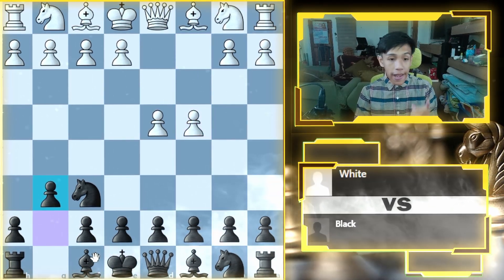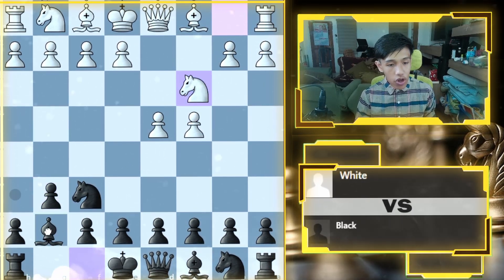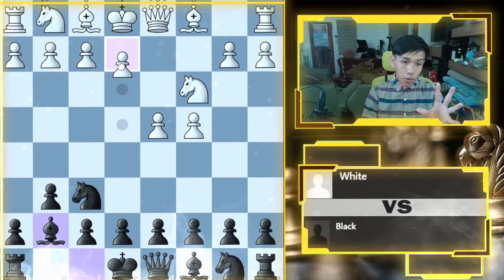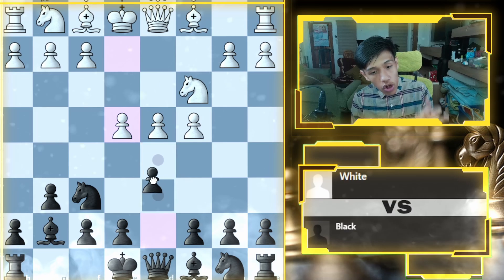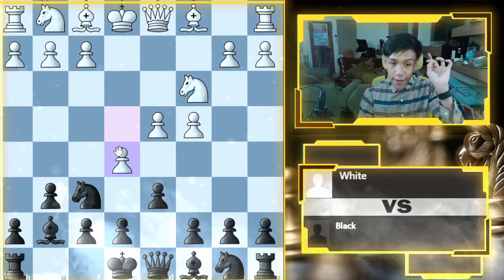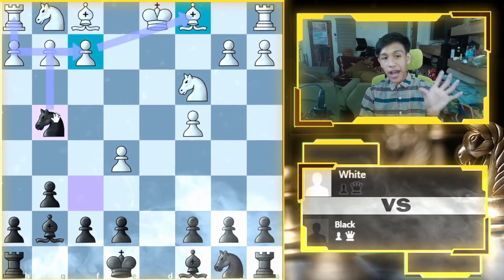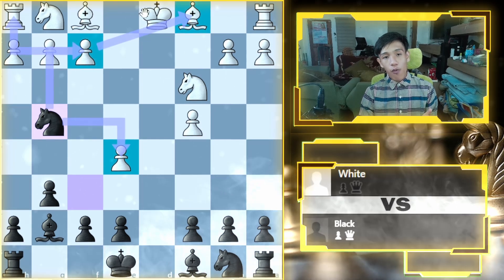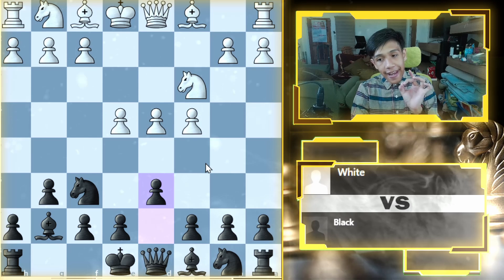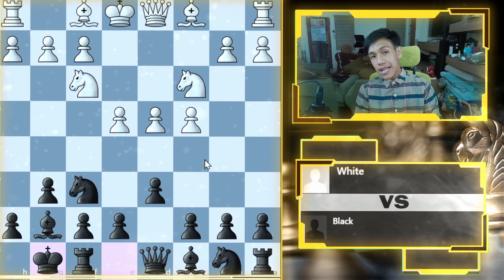So if they play c4, we go pawn g6 to develop our bishop there. They will most likely go knight to c3, and we go bishop to g7 — a very good diagonal. Most likely e4 will come as they try to attack. We go pawn to d6 like earlier. If they try the same blunder again, we get the same fork position. The opponent won't do that — they'll most likely go knight to f3, the most popular move. We castle patiently.